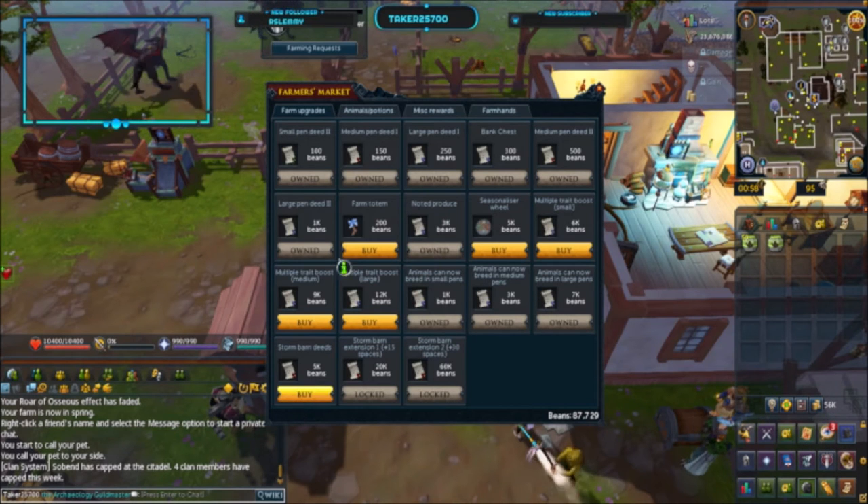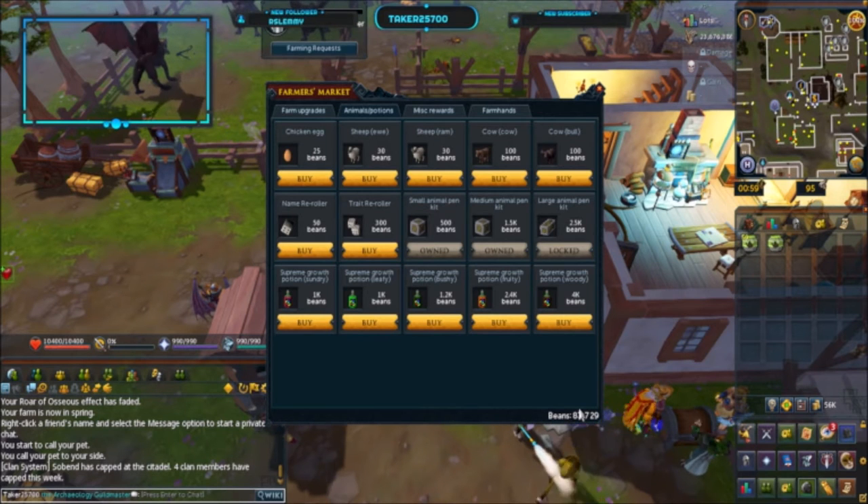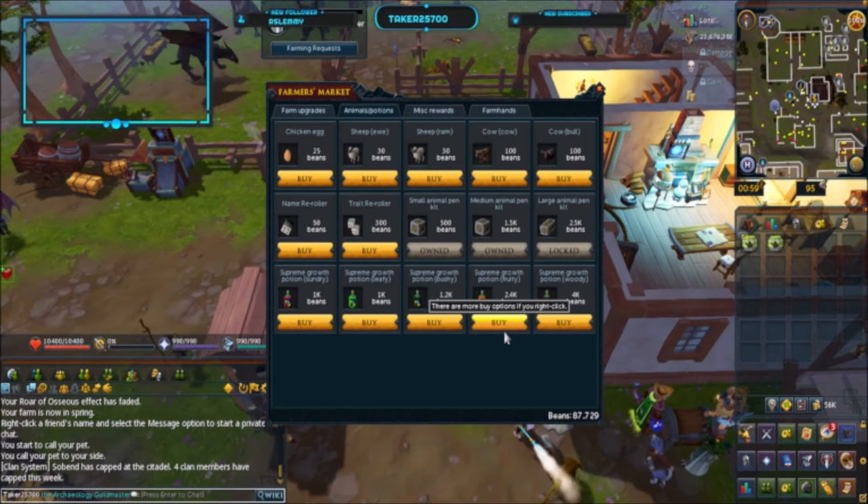I don't yet have a storm barn — I just haven't felt a need for it. I only have 87k beans right now. That's because I spent almost all of them during the last DXP week on supreme growth potions.